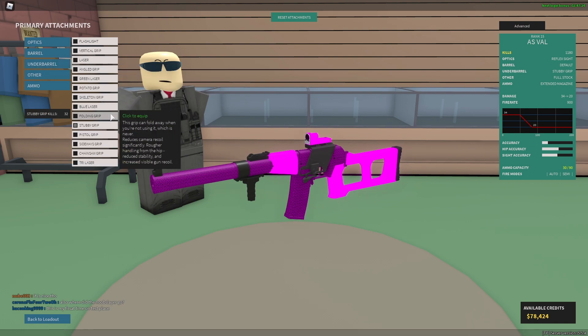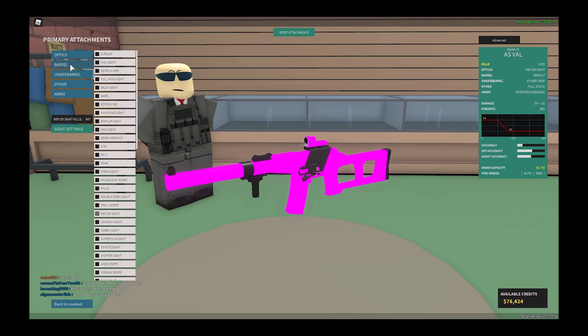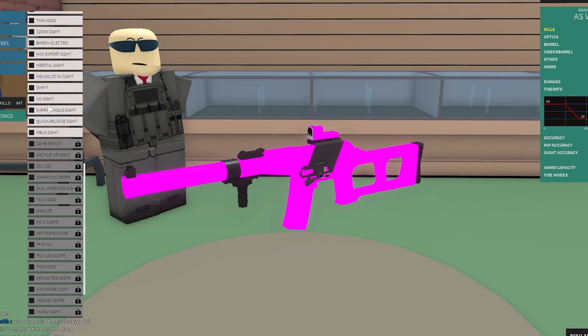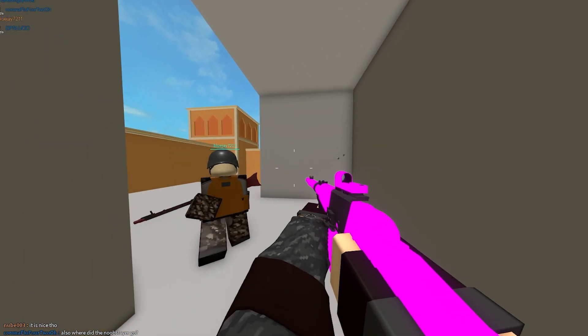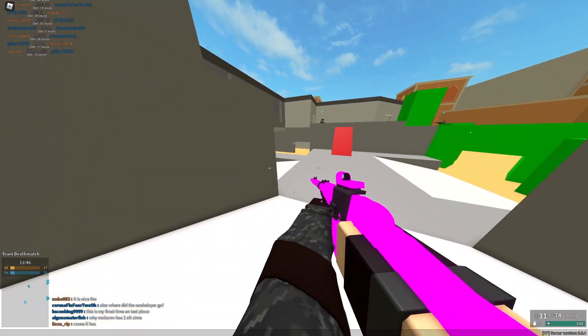The thing about the AS Val is it already had no recoil, so I don't understand the point — but now it has even less recoil. I also bought the funny suppressor. That is a lot more accurate.